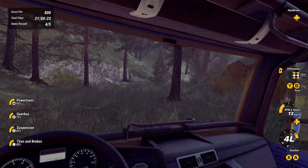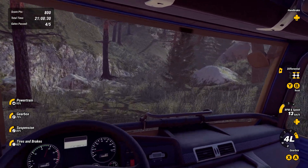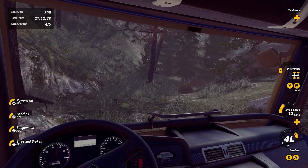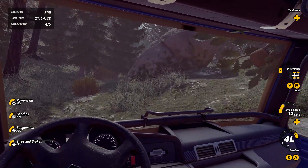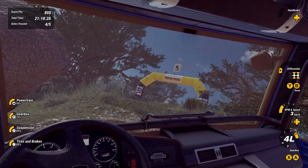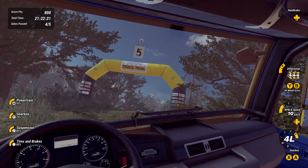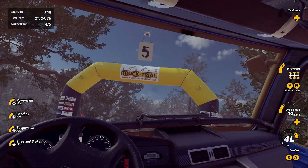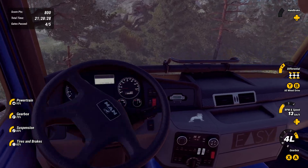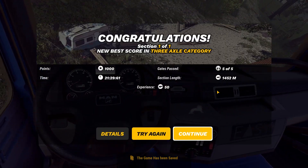Here we go, coming up on the final gate. I finally made my way back around — basically this map is just a big circle, and the gates are arranged in a big circle. I just had to come back around to gate number five. Put in those differential locks — this first map is definitely an easier one, I didn't really have to try too hard. There we go, got all five gates — and I fell off the edge!